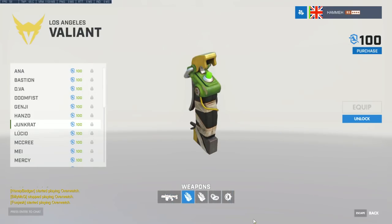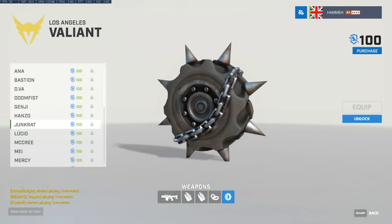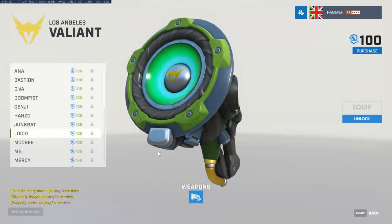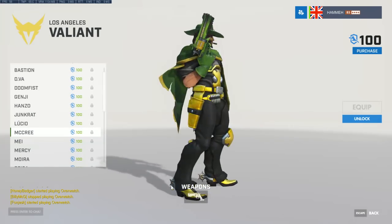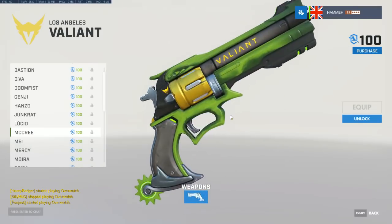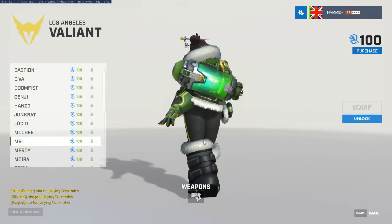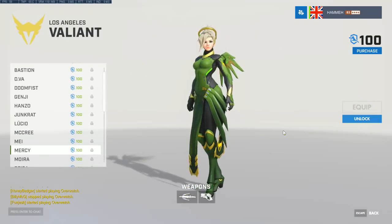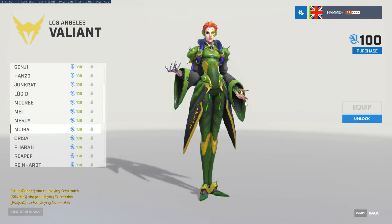Also shoutout to British players: my boy Numlocked — British main tank, I think he came from League of Legends, was ex-NRG. NRG were a very hyped roster — they had Seagull for a spell — but had cohesion and lineup issues and never quite delivered. Numlocked had a solid Contenders season with Envision though, playing Reinhardt and Winston. He has a very recognizable laugh and I'm looking forward to British representation in the Overwatch League.